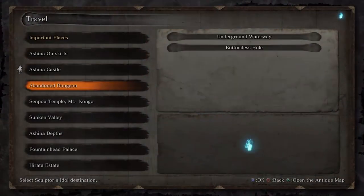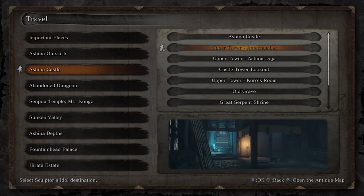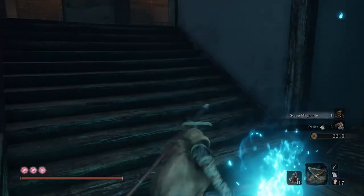What is going on guys, welcome back to a brand new video. Today in Sekiro: Shadows Die Twice I'm going to be showing you the best area to farm XP, Sen, Adamantite, and Scrap Magnetite. In my opinion, the Upper Tower Antechamber is the best spot.